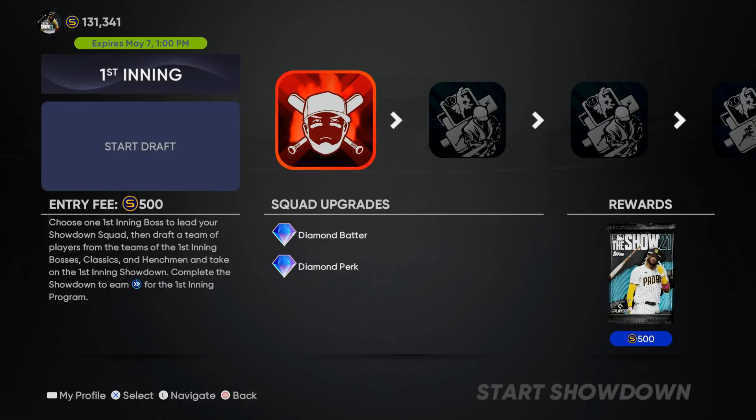This is exactly how you earn unlimited packs and unlimited stubs, because not only do you get your stubs back, but you can sell the players you get out of the pack for even more stubs. To skip the first five moments, you enter the moment and then quit out — you do that five times — and then enter the first showdown boss.